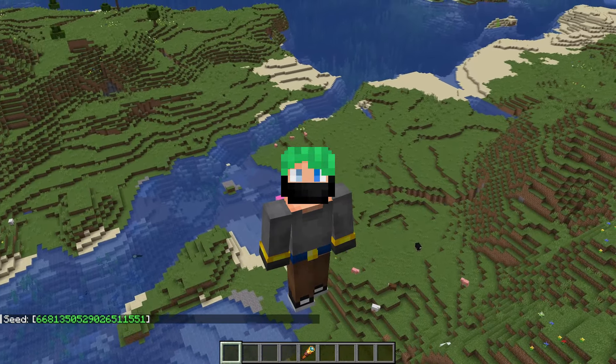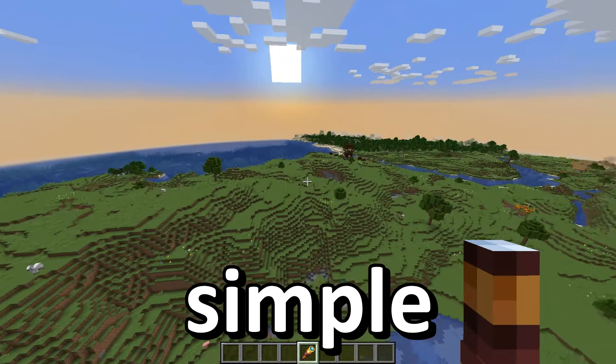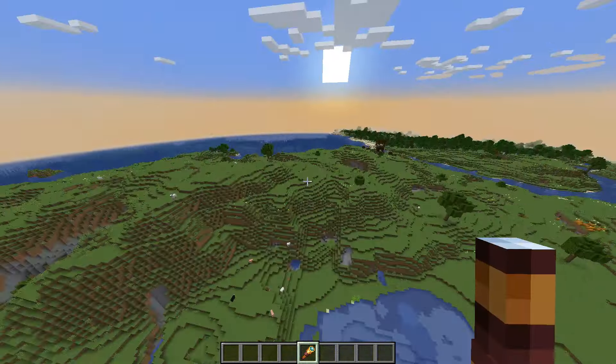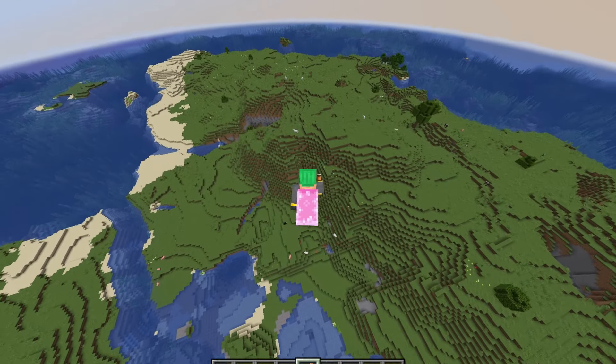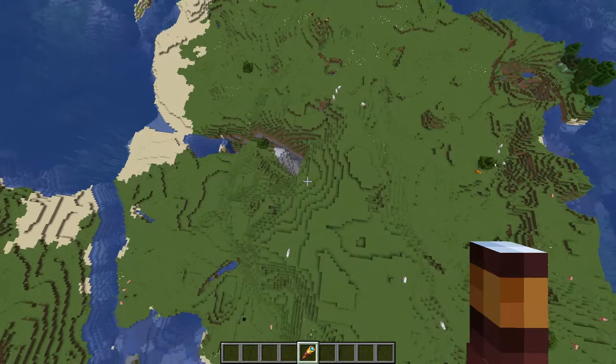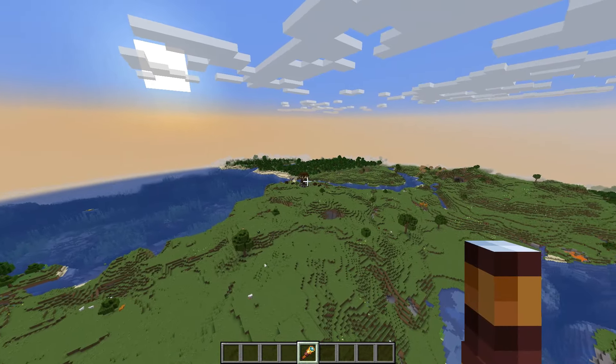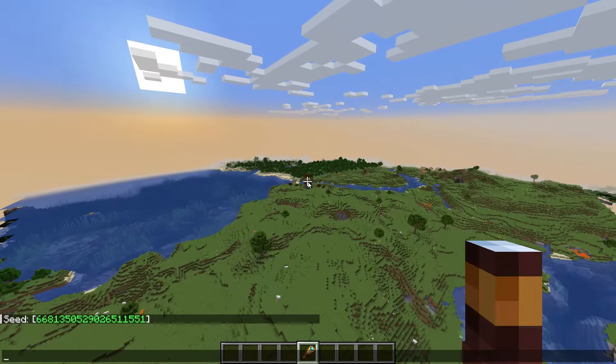Over here on Minecraft Java Edition, this beautiful plains biome spawn. It's quaint, it's simple — really not too much — but something about a plains biome spawn, you know how I feel about it. It evokes some raw, strong emotions from me. Its innate beauty — it's just simple. Doesn't get more early game than this. Mix in some spawn structures and it gets even more beautiful.